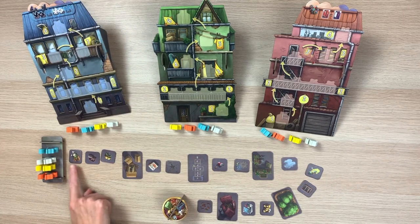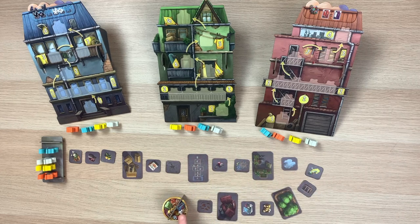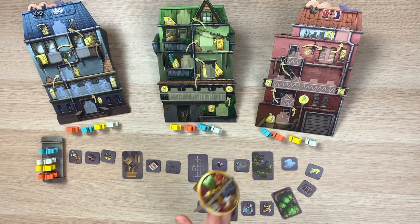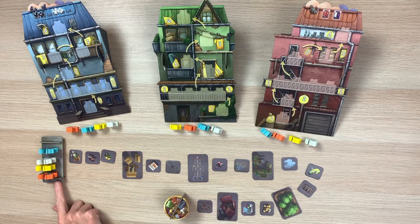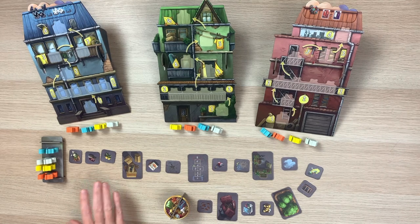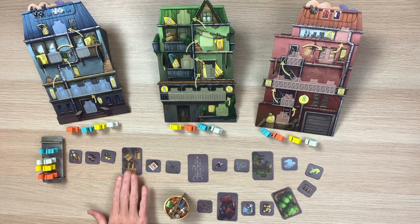The next thing you want to do is build a path all the way to the golden trash can. This trash can signifies the winner of the game — whichever boss raccoon is first to arrive at the golden trash can wins. When setting up this path there's no real rhyme or reason to it; you just want to spread it out the best you can.